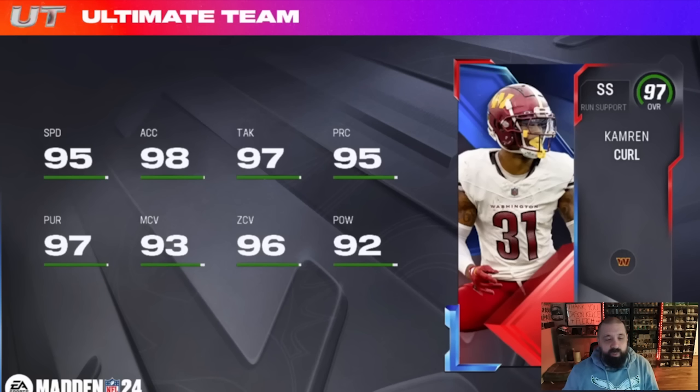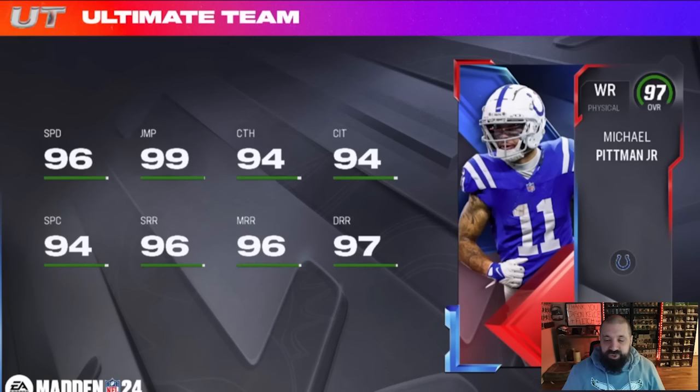Cameron Curl is a pretty solid card — more of a sub linebacker. He has 93 man, 96 zone, 92 hit power, good tackle and acceleration; he's around 6'0-6'1. Michael Pittman Jr. was one of the teaser images — 96 speed wide receiver who can potentially get to 98 speed on a full theme team. Jumping is at 99, catching is all good, route running is very good. If this card were 97 speed, he'd be one of the better wide receivers in the game just because he's so well-rounded.